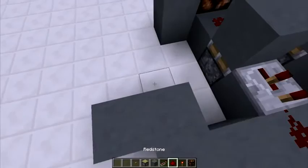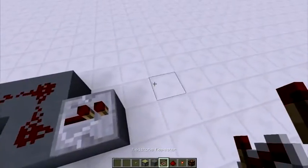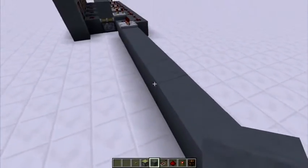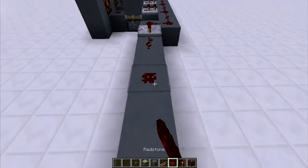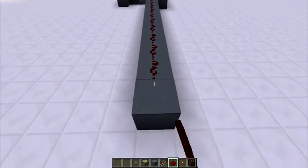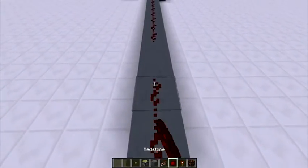Go ahead and place the redstone in one tick. Now, we know that a redstone signal can only go 15 blocks. So if you go ahead and count out 15 blocks of redstone dust, that will be your maximum range. You can easily expand this by putting another block with a repeater and placing more redstone dust.